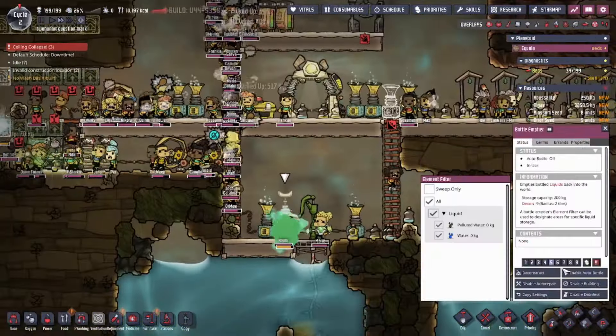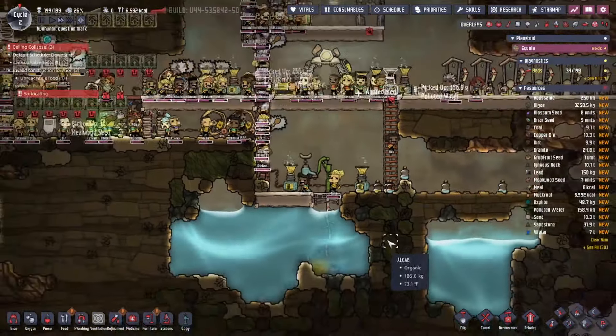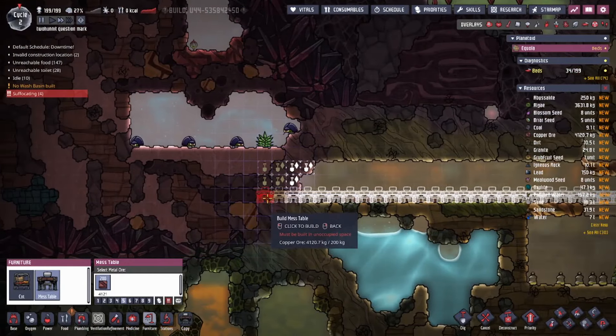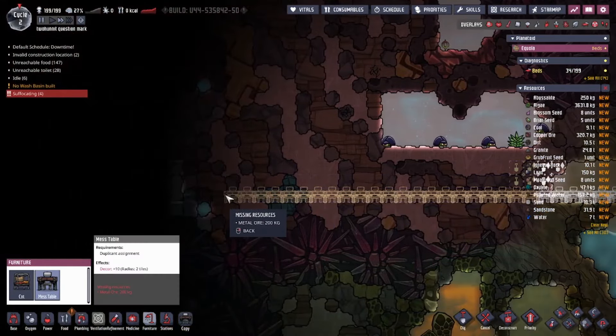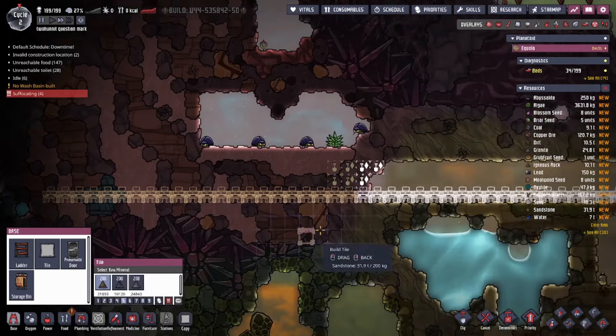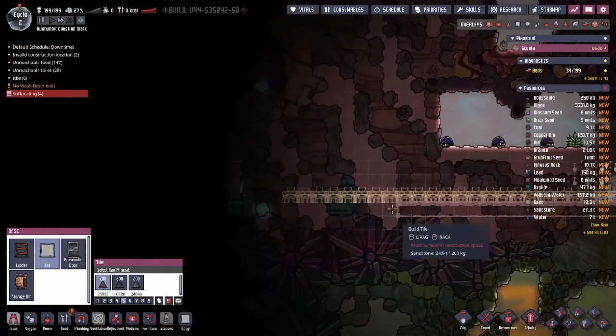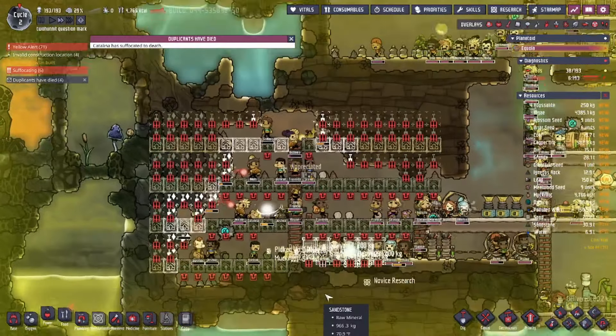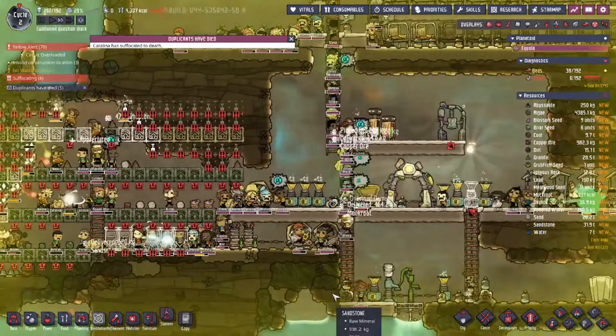But in this game, sand is a complete solid — as hard as rock. Anyways, it's time to work on that mess hall I talked about earlier — a big line of tables so these duplicants can sit down with the nothing they have. They ate pretty much everything in their base so far, so there's no point to this other than decor. I don't think it dawned upon me just yet that the farm is what's killing everyone, so I just let the production keep going. I have hundreds more stinkier things to worry about.